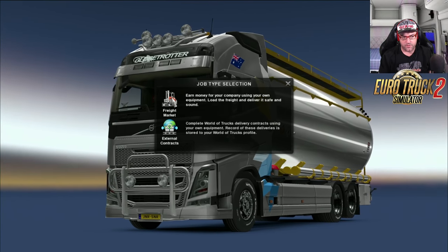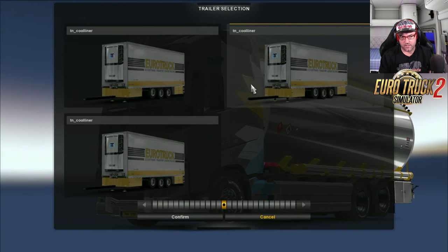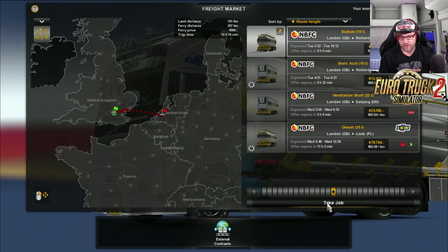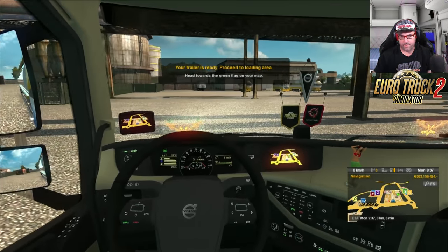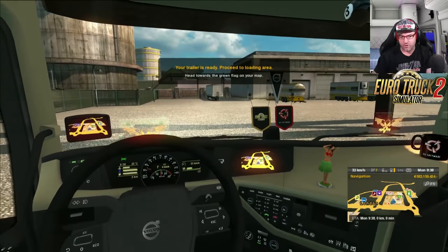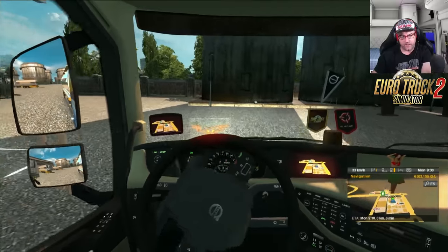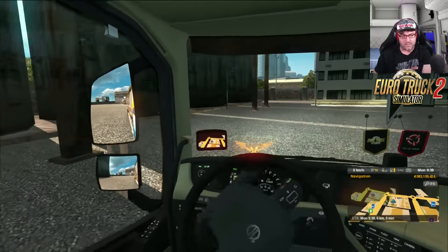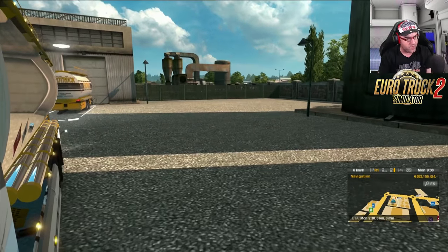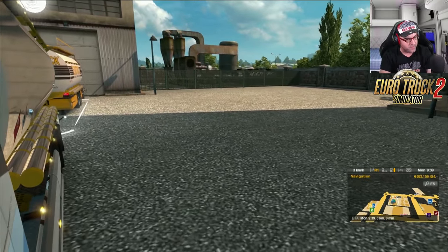Now let's go to the freight market. If we have a look in here, it gives you three different versions that you can change to, which is really cool. But that one there is the only one that we can take the job for. Notice that I didn't have to rest or anything — it was just automatically there. This works for all the trucks, so it gives all the trucks tandem ability, which is really cool. Your favorite truck, whichever one you like to drive, you can grab that and have tandem on there.